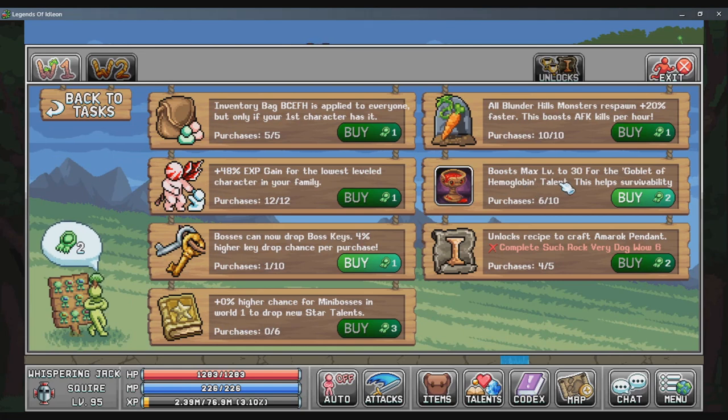Starting out with the merit shop, you want to put at least one level into the special talent Goblet of Hemoglobin, and then the Blunderhills monster respawn and player exp gain can be leveled up interchangeably. The inventory bag merit upgrade is for quality of life only — you can start putting points into it whenever you want.